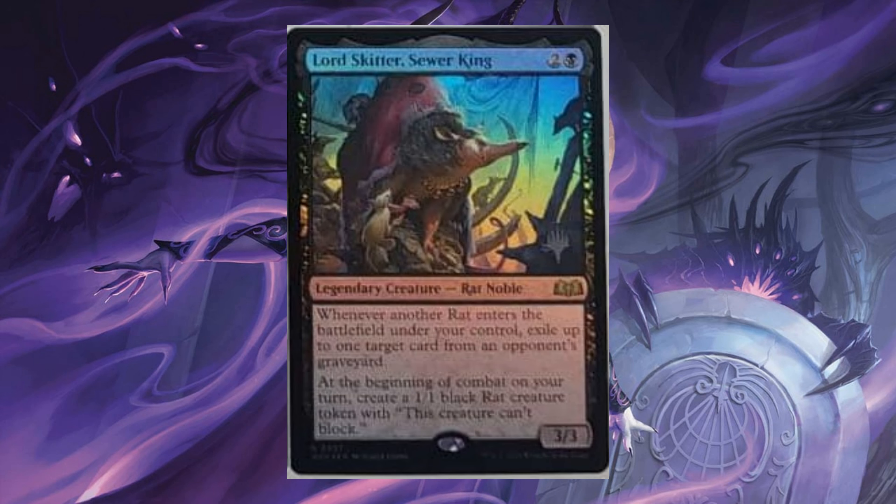Lord Skitter, Sewer King, for 2 and 1 black, it's a 3/3 legendary creature, Noble, and a new rat commander. Whenever another rat enters the battlefield under your control, exile up to 1 target card from an opponent's graveyard. At the beginning of combat on your turn, create a 1/1 black rat creature token with this creature can't block.